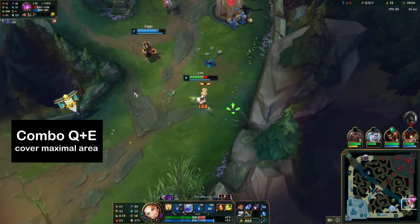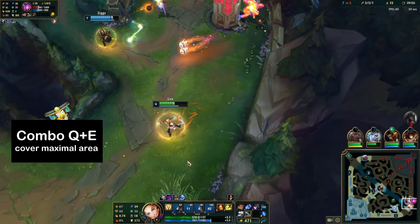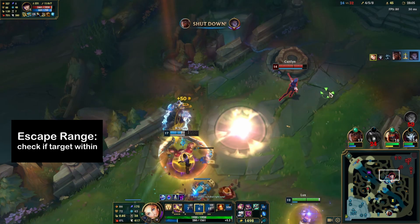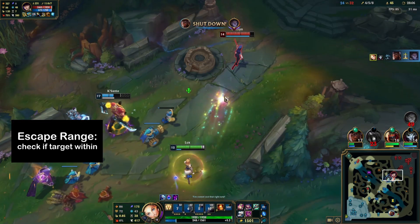Sometimes you only need one to hit to get the job done. Also, when chasing enemies, make sure they are within your escape range before you throw your ability. If they're not, then you're sure to miss.